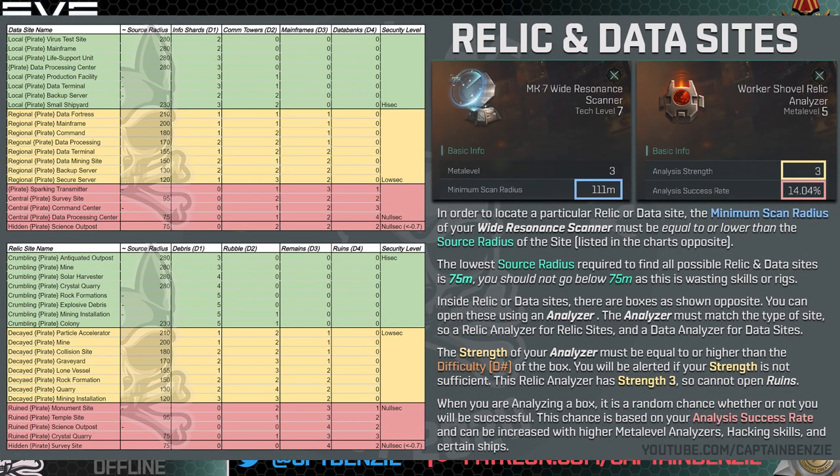The Astero with a minimum scan radius of 73.31 can find every single site in the game. But you don't necessarily need to go all the way to 75 if you're not going to NullSec — if staying to HiSec and LowSec, you only need to get down to 120. The main way to achieve this is with a higher meta level wide resonance scanner: the higher the meta level, the lower its minimum scan radius. This can then also be affected by training particular skills, using particular ship hulls, and using rigs.